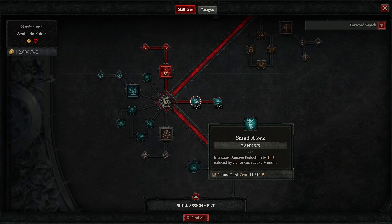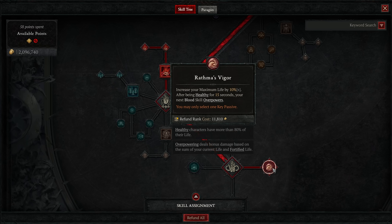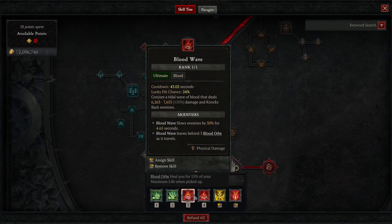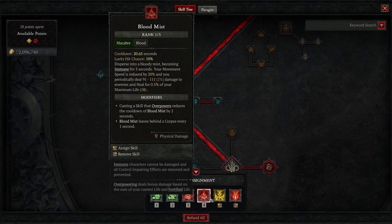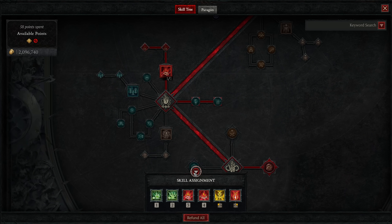For passives, Stand Alone gives us 18% damage reduction because we're sacrificing all of our pets. Memento Mori means sacrificing both Skeletal Warriors and Skeletal Mages increases our sacrifice bonus by 60%. Rathma's Vigor makes it so that when we're healthy for 15 seconds, your next Blood Skill is guaranteed to overpower — allowing Blood Wave overpower, and when Blood Wave is on cooldown, Blood Mist or Blood Surge. Blood Surge has its own built-in overpower after five casts. It is absolutely insane.